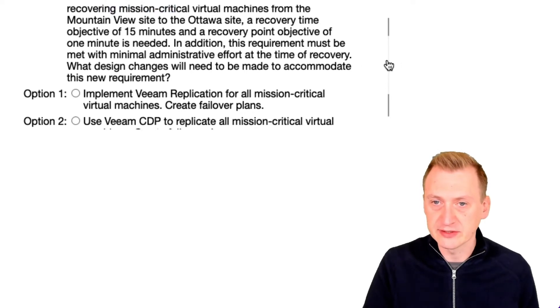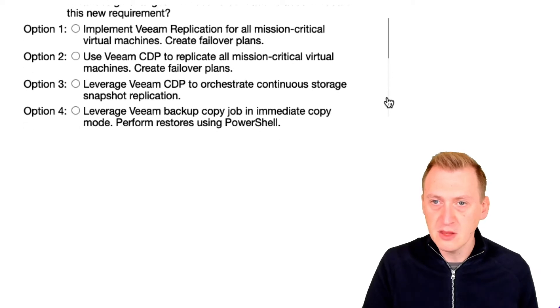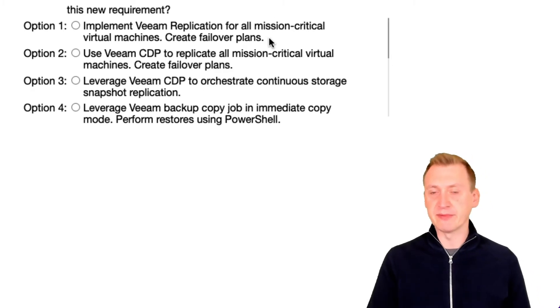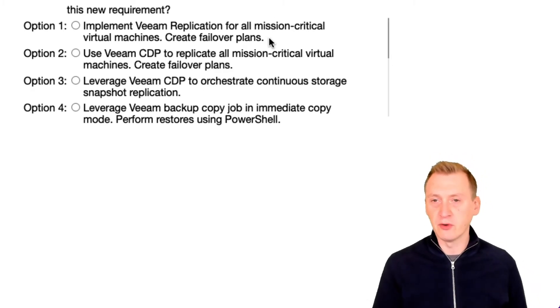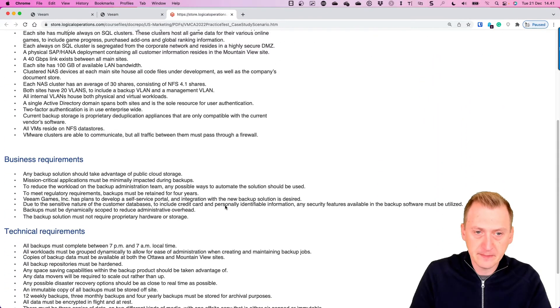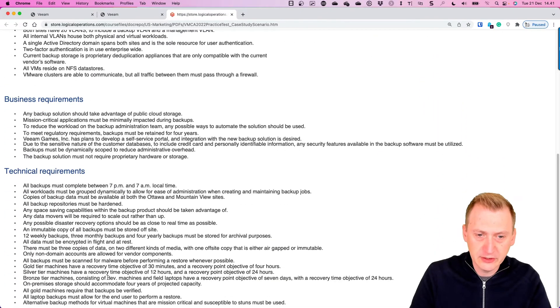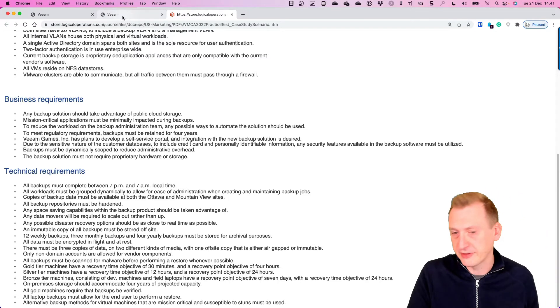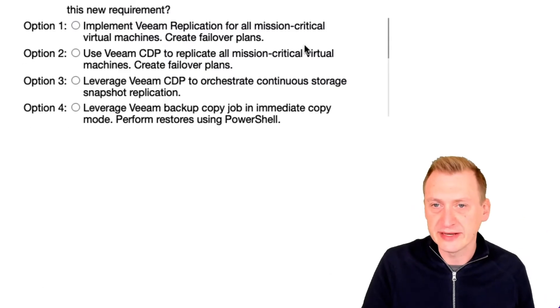Let's go down and first look at implementing Veeam Replication. The problem with Veeam Replication is that it involves snapshots on the source machines. From earlier, we already learned there was something about that — alternative backup methods for virtual machines that are mission-critical and susceptible to stuns must be used. It doesn't technically mention replication, but we don't want to do anything too problematic here.